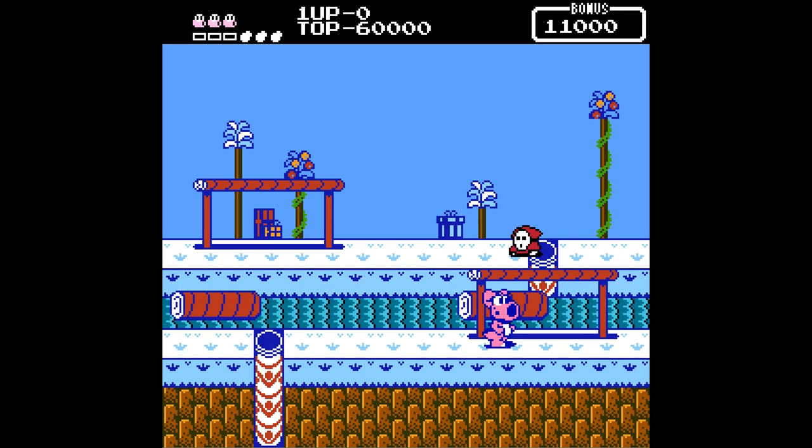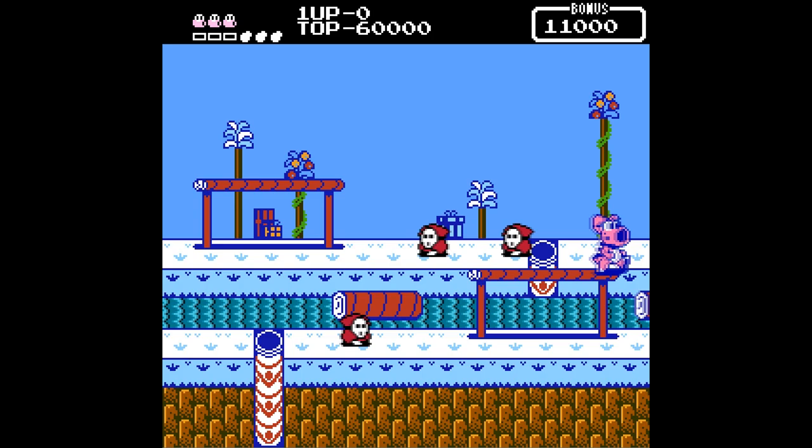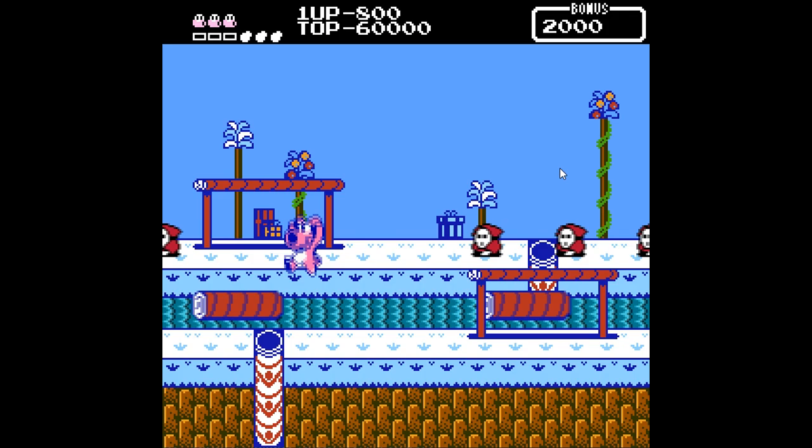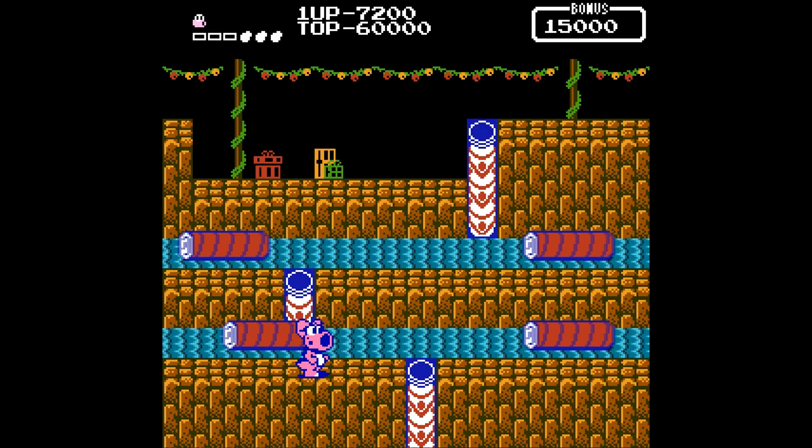This is a spin-off Mario game that lets you play as Birdo from Super Mario Bros 2 and Doki Doki Panic. It plays similar to Mario Bros games with enemies coming out of tunnels that you need to destroy. Birdo can shoot eggs out of her mouth to defeat enemies, and the goal is to clear the stage of enemies to advance.